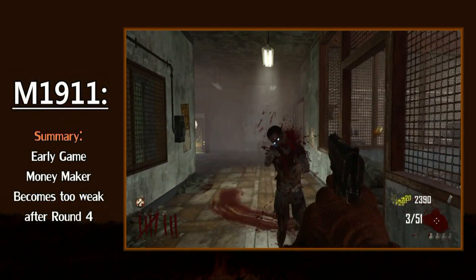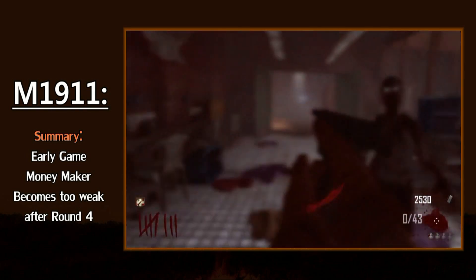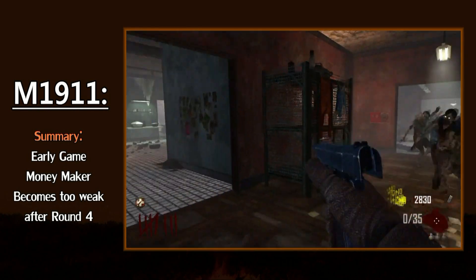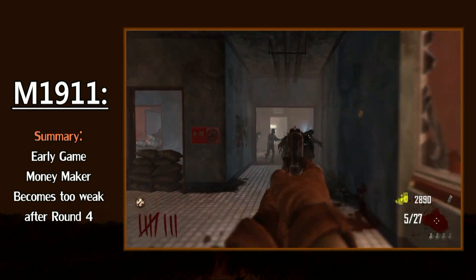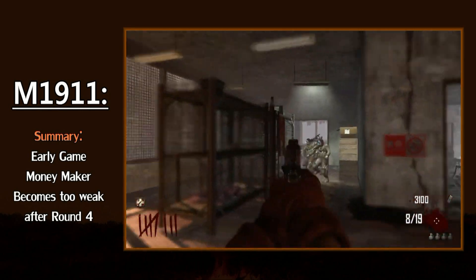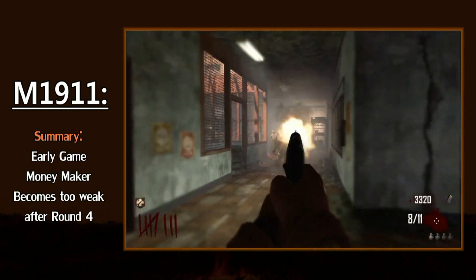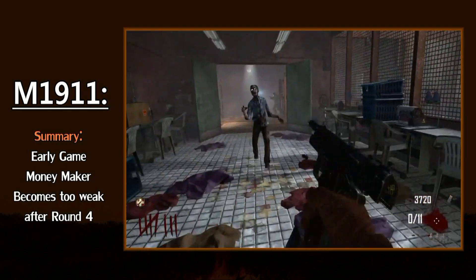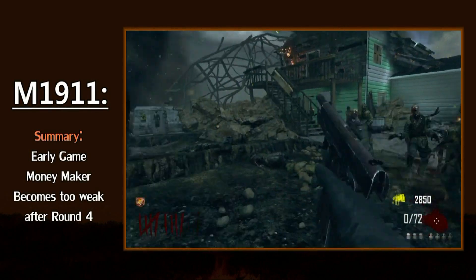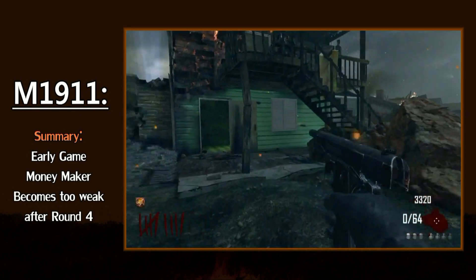Overall, I would describe this gun as the best early game moneymaker. Let me be clear — the M1911 struggles to kill a single zombie after round two, but keep something in the back of your mind. Between rounds one and four, you're bound to get a max ammo. In net, you should be working with something along the lines of 100 free rounds. The M1911 will earn you points, and it's free. No other weapon besides the basic melee can boast that. Think of it this way: the M1911 is the catalyst that starts the mayhem. If you can maximize its potential, you will have yourself set with a lot of points.